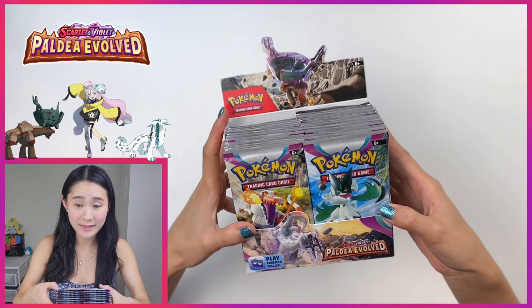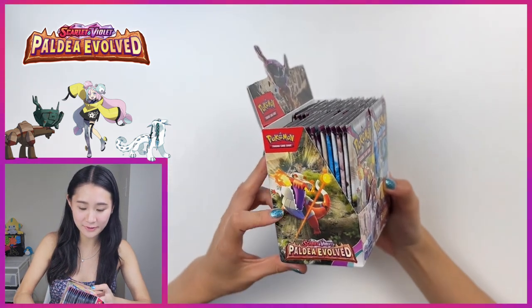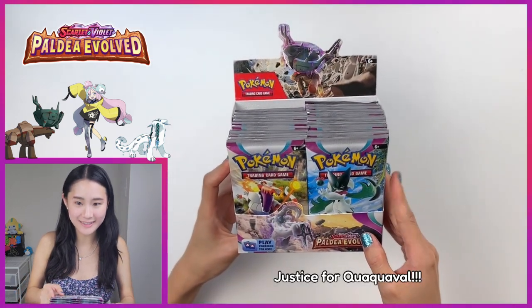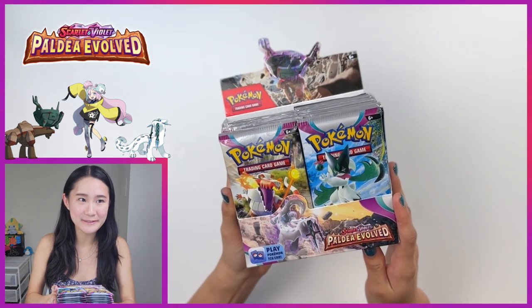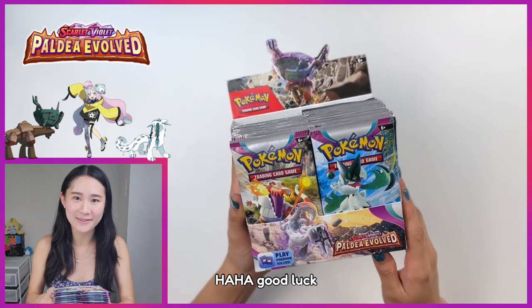Let's take a look. We got Tinglu on the front, Chenpao on the bottom, Myascarata on the side, Skeletors on the other side. Hey, where's Kwekweable? Kwekweable got scammed in this pack — that's okay. Last time I split the booster box into two different videos because it's a lot of packs, but this time I'm gonna try to get it all into a single one. We'll see how that goes.